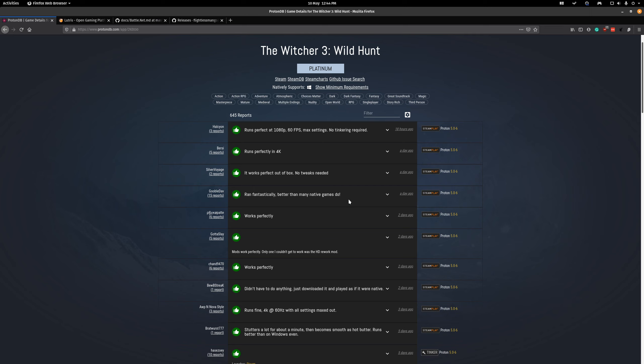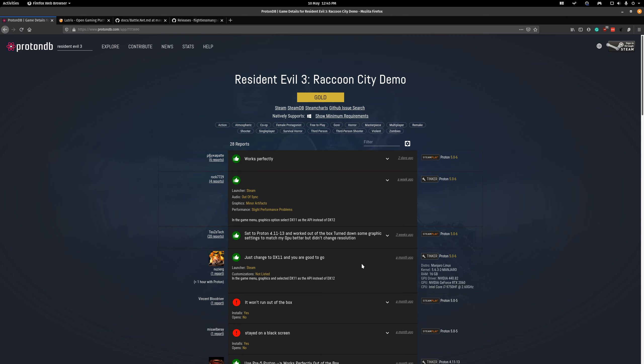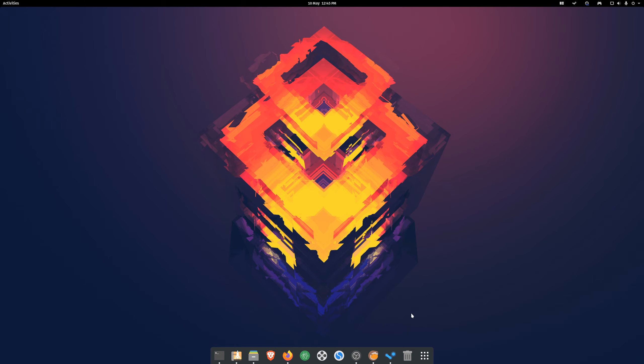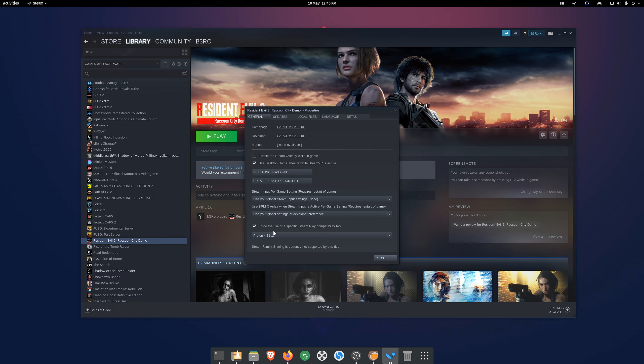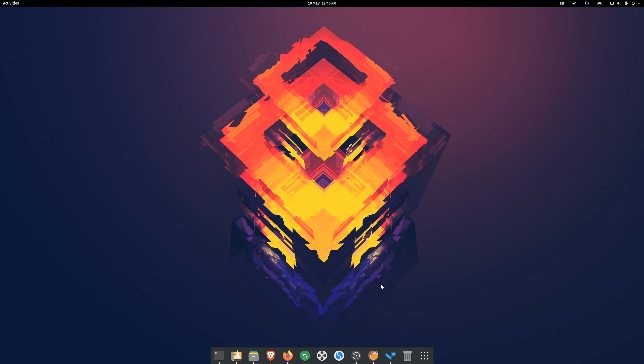Before you install a game I highly recommend heading over to ProtonDB and searching for it first. If you need to do any tweaking, you'll find comments there. For example, Resident Evil 3's demo doesn't run with the latest Proton — you get a black screen — but if you switch to an older Proton version it will run. Just select your game, right-click properties, force a specific Steam Play compatible tool, and select version 4.11.